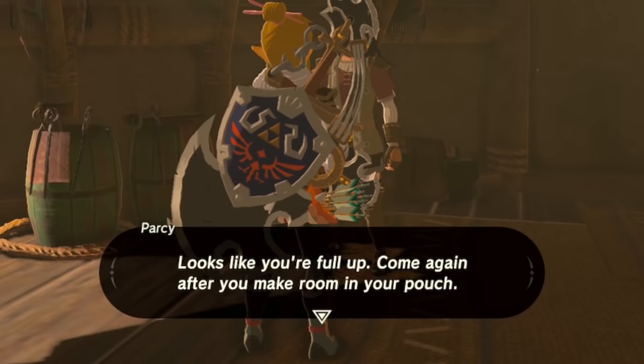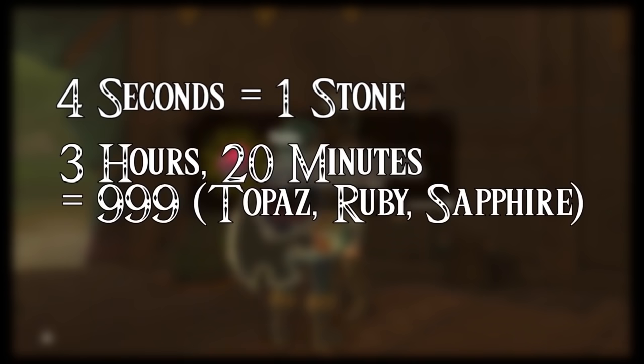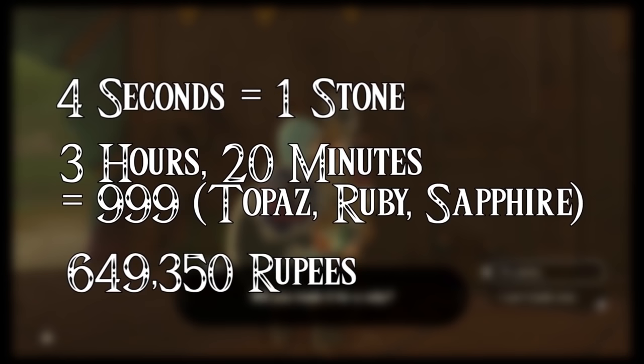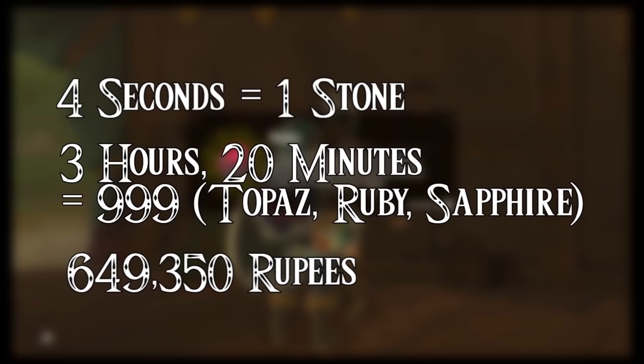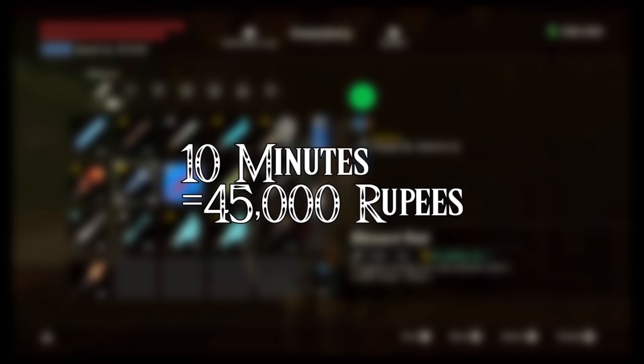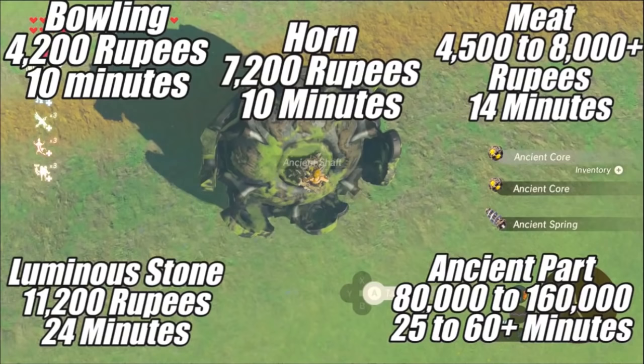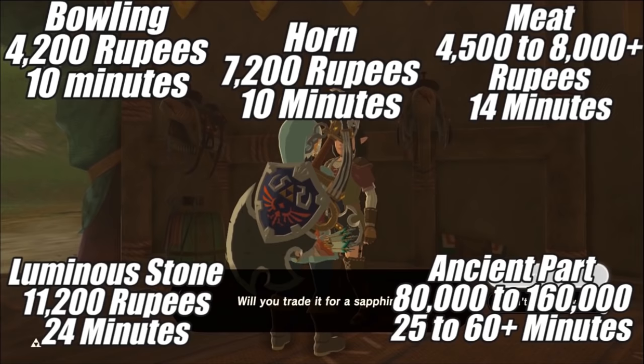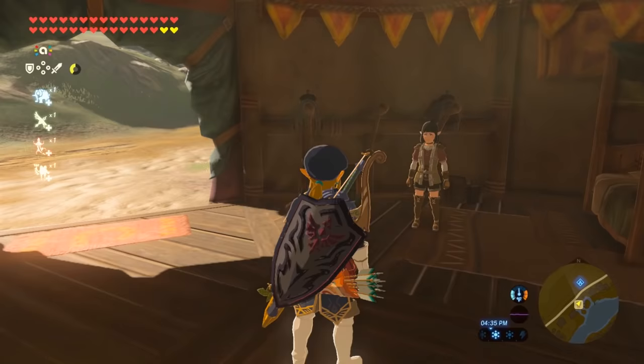For some random notes: even if you max out one of the ores, Parsi will still randomly give you one of the three ores. It takes about four seconds to get one ore. If you have zero ores, it will take you three hours and 20 minutes to get 999 topaz, rupees, and sapphires — selling them all will get you 649,350 rupees, which is more than enough for the whole game. If you do this method for 10 minutes you should get about 45,000 rupees. If you want to know how this compares to other rupee farming methods, check the card in the corner or the links in the description.